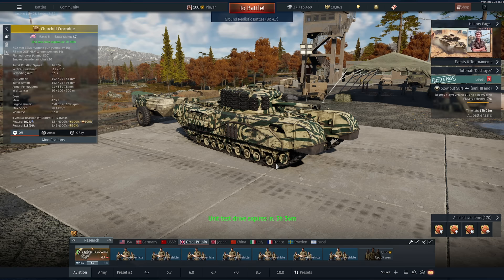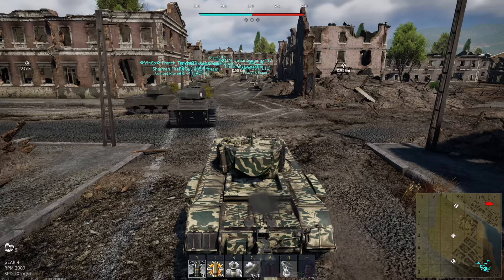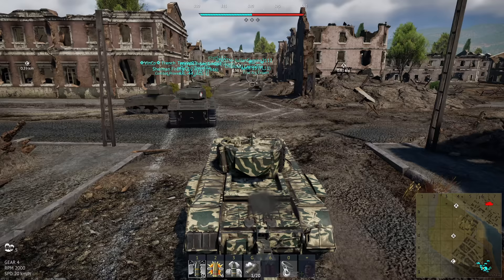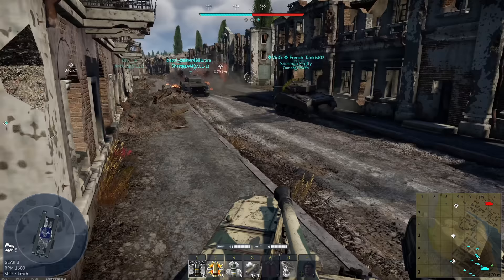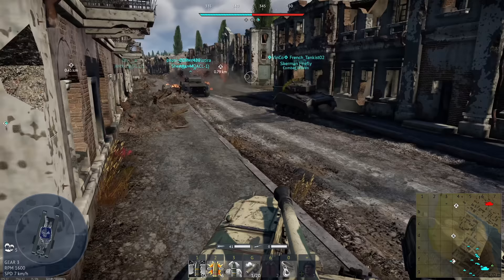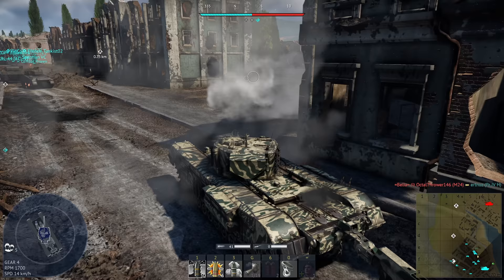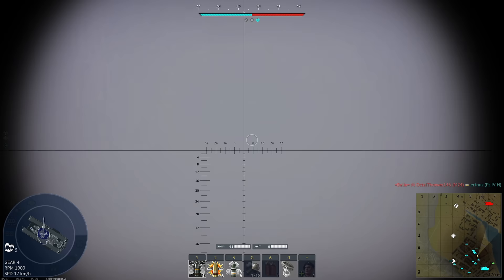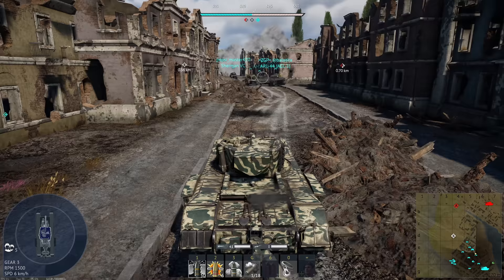We actually got a really bad spawn back here. We're going to head towards B — I kind of wish we were on the other side. We're up against USA, Russia, Italy. I'm going to get picked off even just trying to get over to the B side. I hate getting a bad spawn and being last. My teammate seems to have been upset. I think I'm going to make it, though I'm probably going to get the trailer shot again. My man's just a ghost rider here.